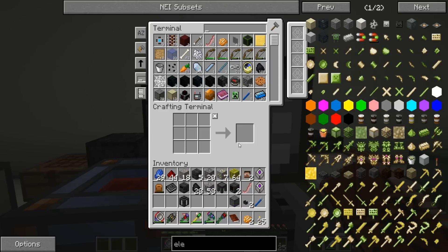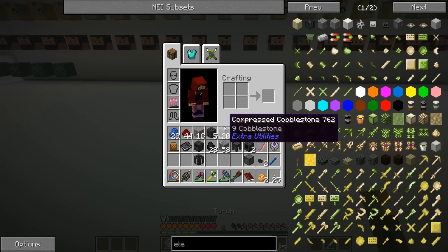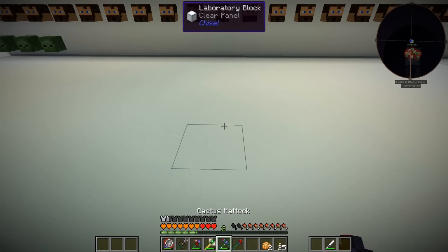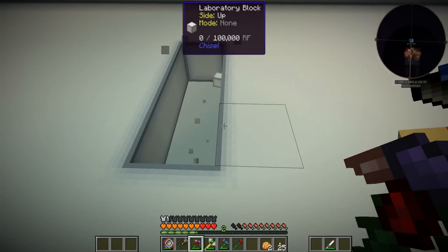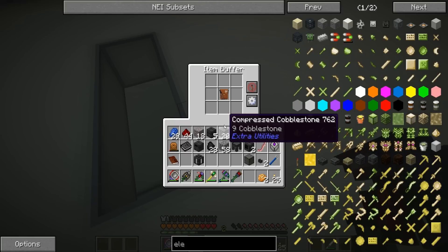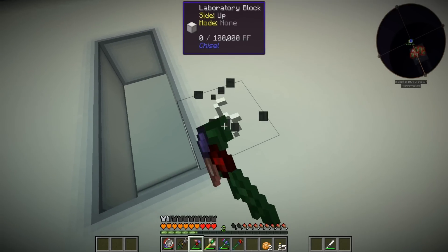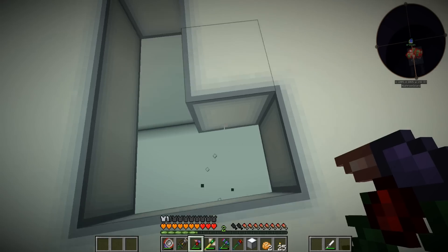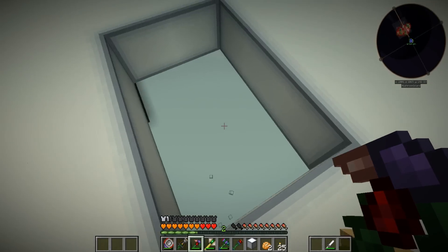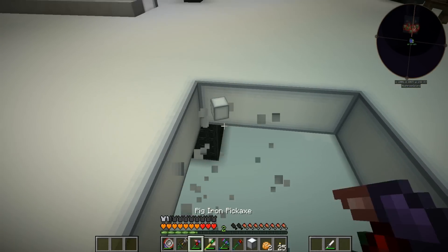I had said we were going to set this up off camera and then I didn't, so that's basically how it went. First off, we need to make an area here — oh, that makes a cool sound when I break it! Oh geez, this is a chest! I got a reward bag! Oh my gosh — what is down below us?